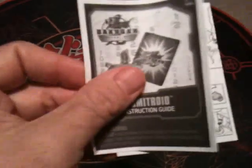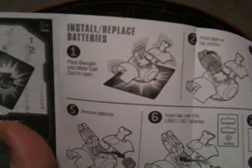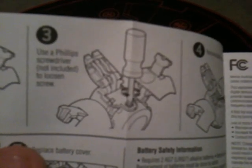He also comes with instructions. A lot of the new Super Assaults come with instructions, so let's see how this works. It says: place Bakugan onto a metal card to open. Step two: press back on the top section. Step three: use a Phillips screwdriver, not included, to loosen the screw. Step four: remove battery cover. Step five: remove batteries. Step six: insert two new 1.5 volt batteries. Step seven: replace battery cover. So at least you can change the batteries.